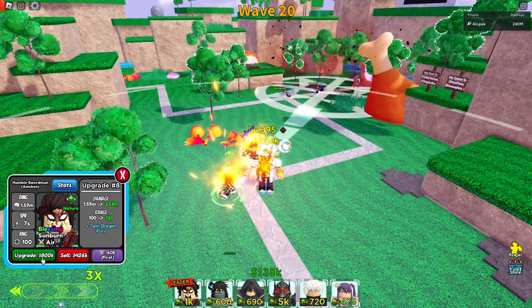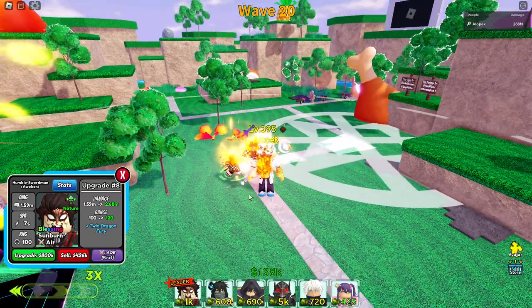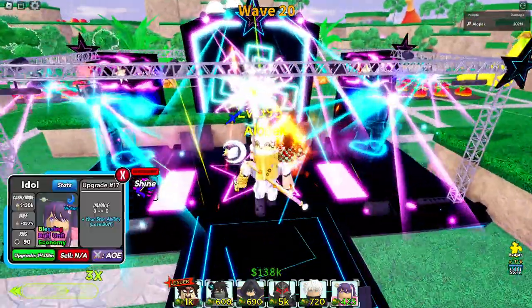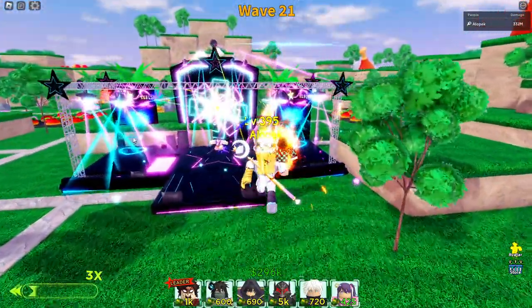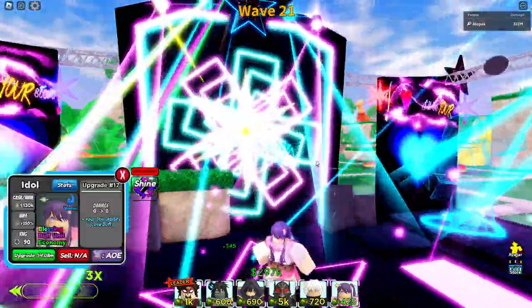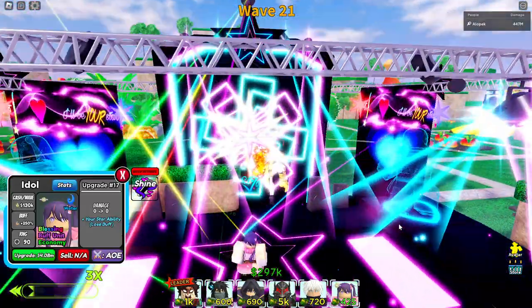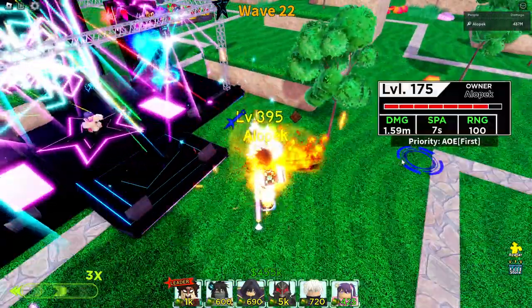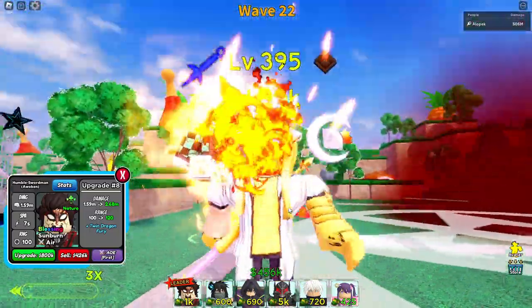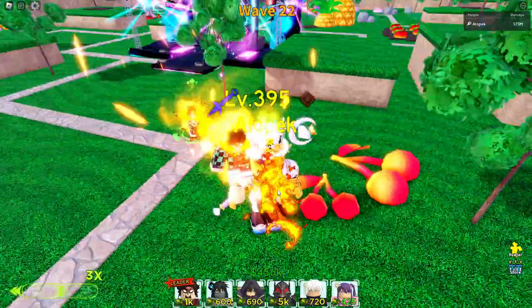We got one more after this — his damage actually gets pretty high. We got Twin Dragon Fury coming up, which is a very, very nice upgrade, so we're going to get that in a second. We just have to save up for quite a few waves because she's doing 130k now, and Tanjiro buffs that by 20%, so she's giving more like 156k. It's definitely going to take quite a while to max everything, and I'm not sure we're going to be able to get Guts maxed, so I'm a little bit worried.